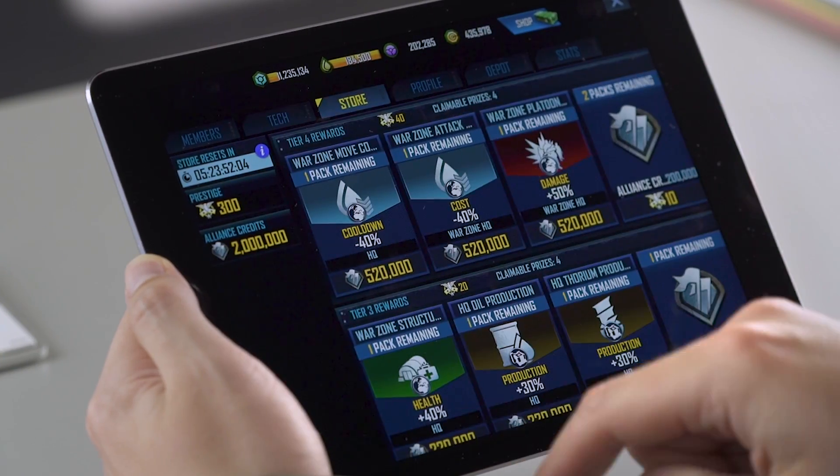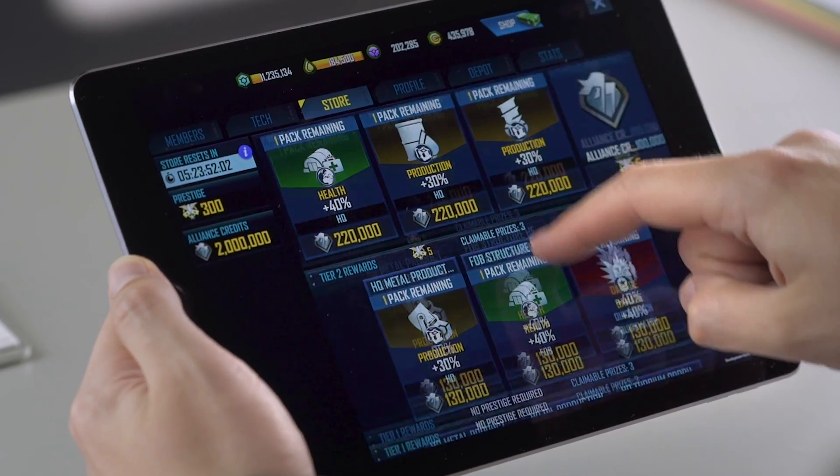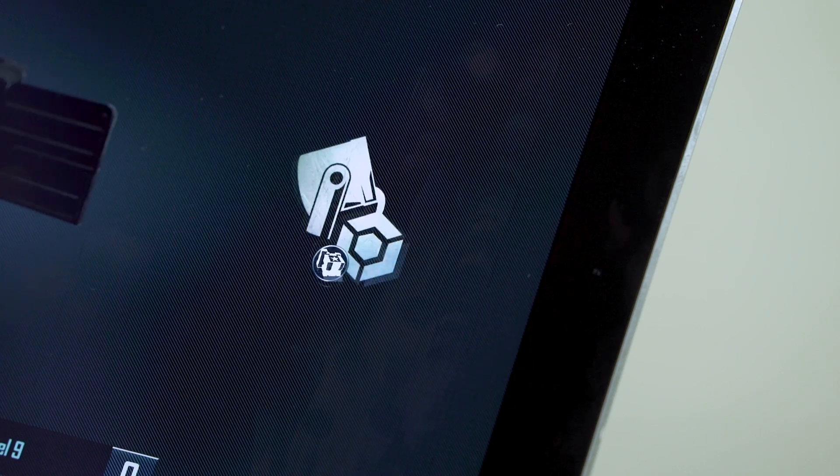The Alliance Store is a place where Alliance members can purchase additional resources and buffs for themselves using two new Alliance currencies: Alliance Credits and Prestige.